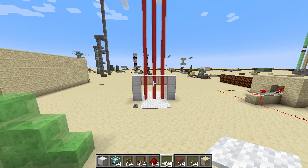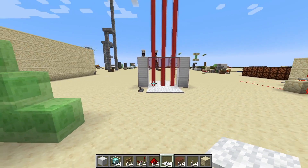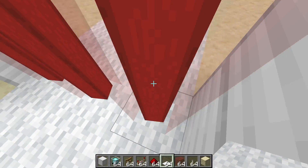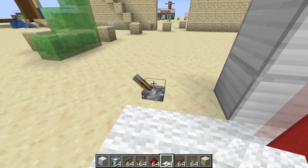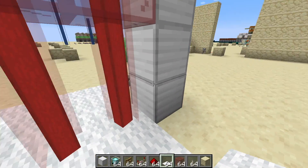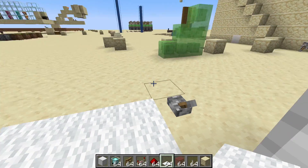Hey everyone, today I'm going to show you how to make this laser door in Minecraft. As you can see, you cannot run through this door — it is simply impossible to get through until you hit the lever. When you do, nothing really changes visually, but you can walk straight through the beams.